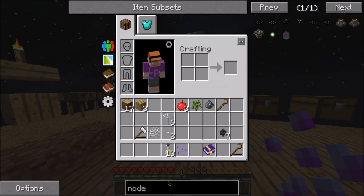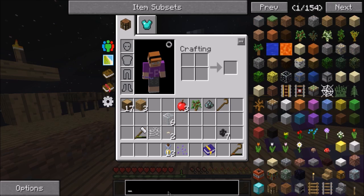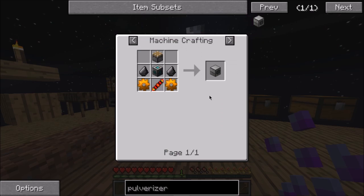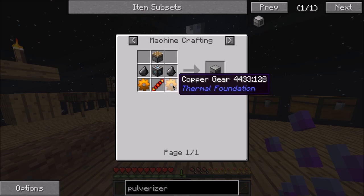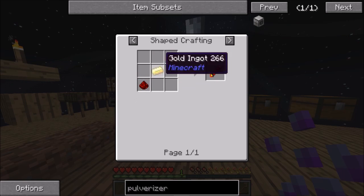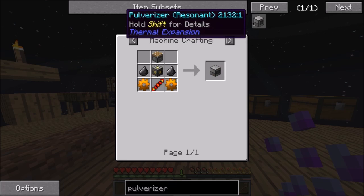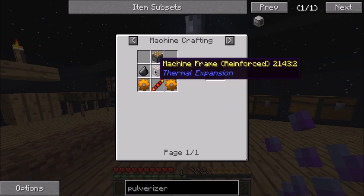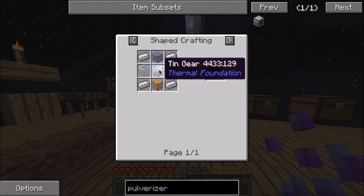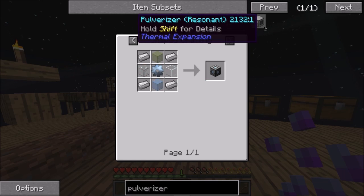I'm thinking maybe I should do a pulverizer as well. It's not that hard to do - all I need is eight copper, two iron ingots, one gold, and two tin gears. I think we almost got everything to make a pulverizer actually.